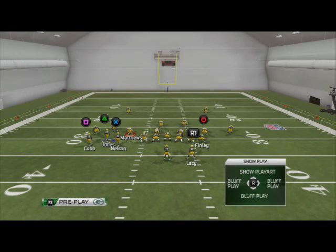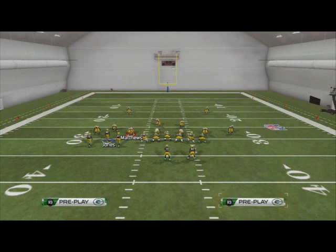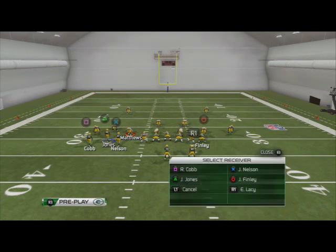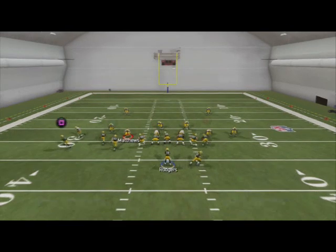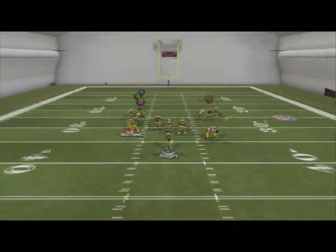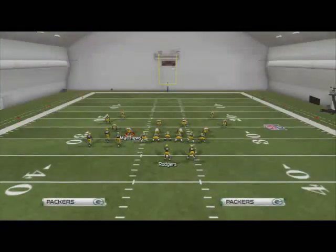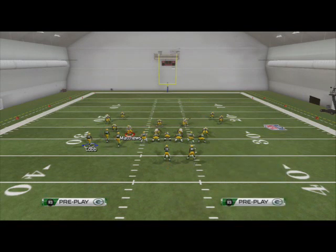What we're going to do with this play is put Jermichael Finley on a zig — or you can put him on a streak depending on what you want to do. I like the zig. Then I'm going to put Eddie Lacy on a streak route, and we're going to motion Renno Cobb to the left three steps — one, two, three — then snap the ball. Our first read is going to be the zig route to Jermichael Finley, which typically beats man-to-man coverage right off the bat. But if they're adjusting, we'll progress to another read.